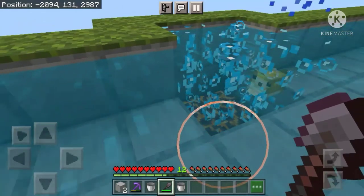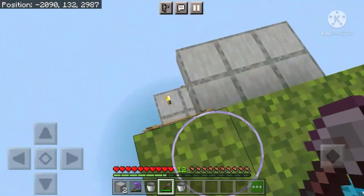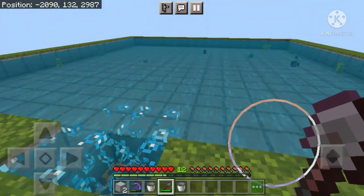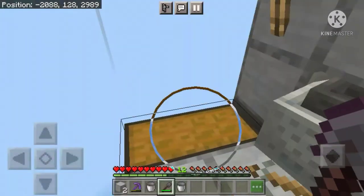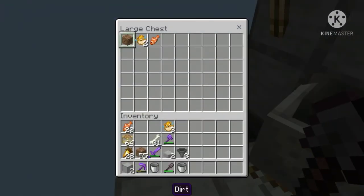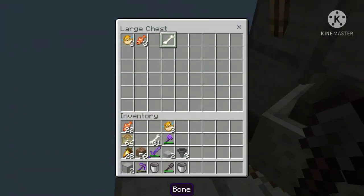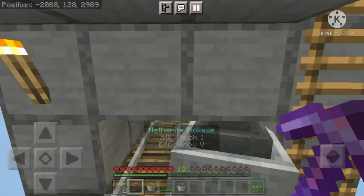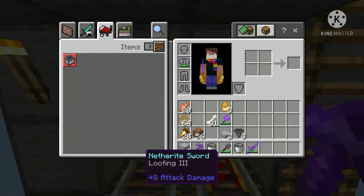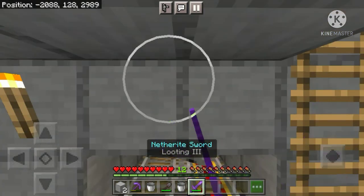One thing to keep in mind: you should never fall into this bubble trap, because if you fall it will be very hard to get out. The fish will just come to this deep end and die due to the magma blocks — as you can see, the drops come over here. If you use a Looting III sword in the previous design where you catch tropical fish, you would get more drops per hour, but this design is also fine.